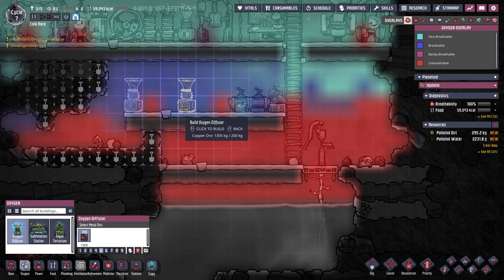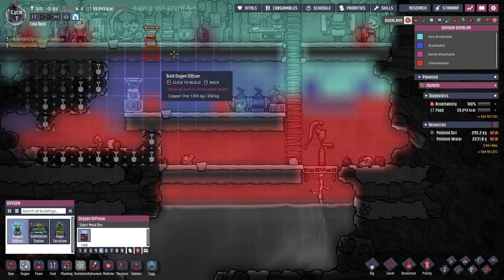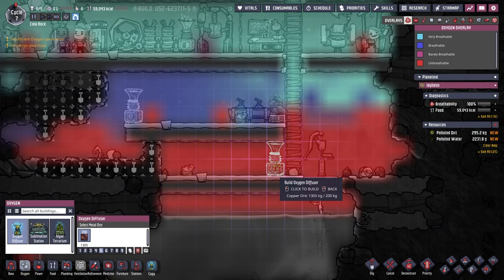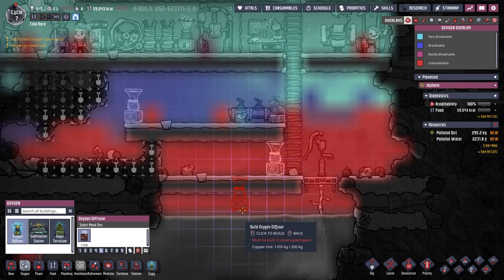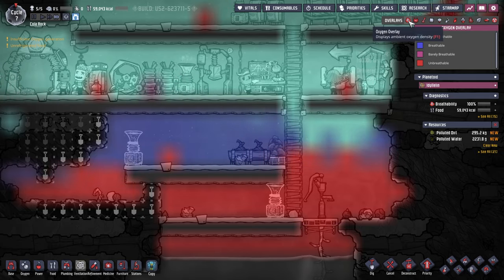We'll pop it right there. I wonder - can you build it even though it's not going to output anywhere? These are three high, but this is going to be right there, so is it still going to output? I guess so. We'll see how we go - we'll build two of those and set these boys going.